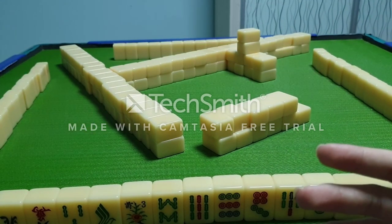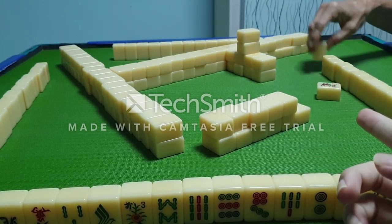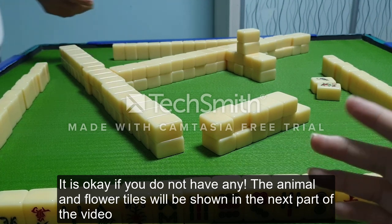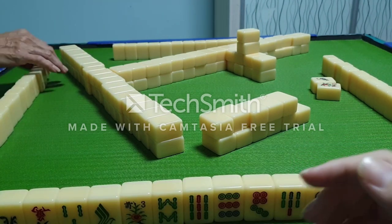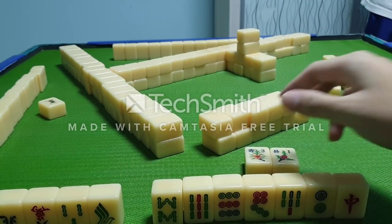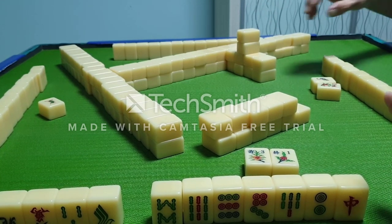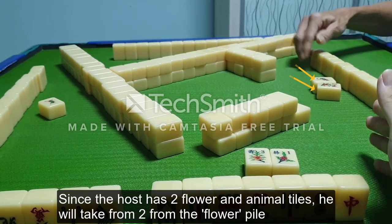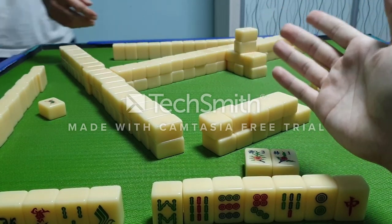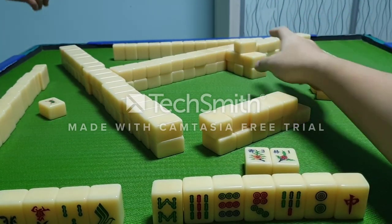After drawing, look for your Animal and Flower tiles in your hand and place them out in front — it is alright if you don't have any. After placing the Animal and Flower tiles out, starting from the host, each player will replace as many tiles as they have taken out. So if the host has 2 Animal and Flower tiles, he will replace 2 from the Flower Pau. Then the next player replaces his, and so on.